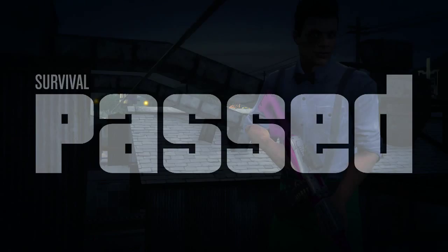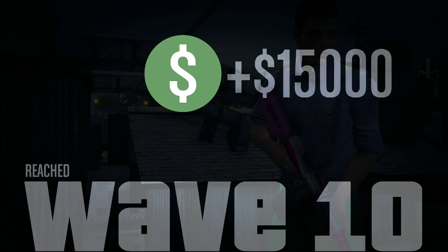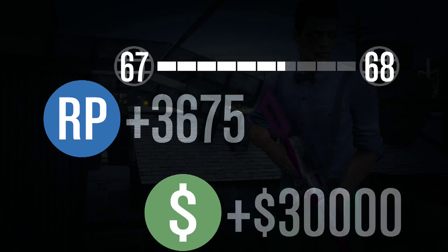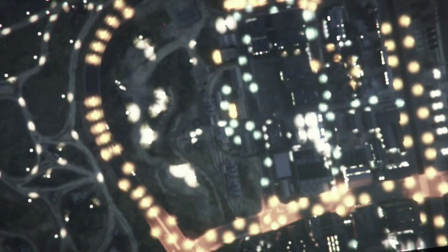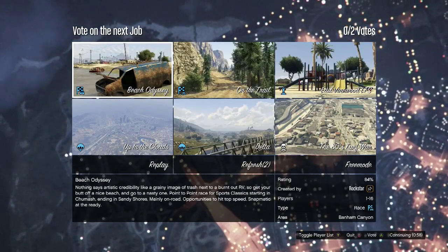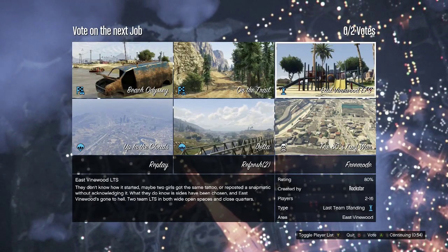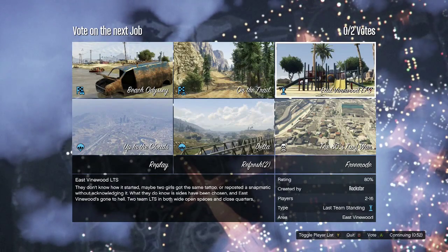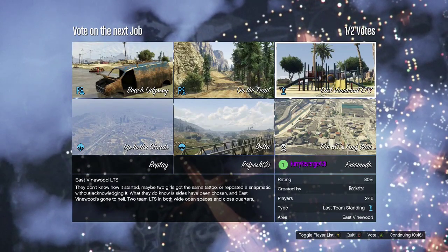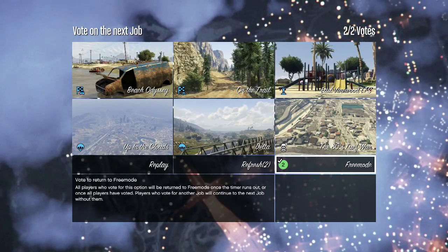Doesn't take too long. We had a couple of little disturbances — we wanted to get the mini guns on the ground and everything went wrong, so we had to restart. But anyway, as you can see right there, that's what we got: 30,000 dollars and 3,600 RP. If you guys did enjoy this and it has helped you go get a lot of money, you can just keep doing it as much as you want. Leave a like, comment, and subscribe, and we'll see you guys in the next video.